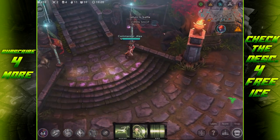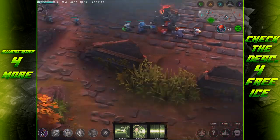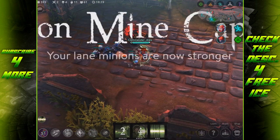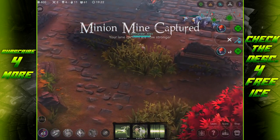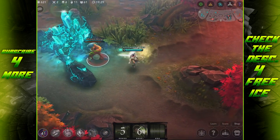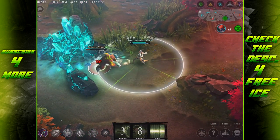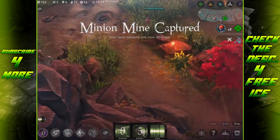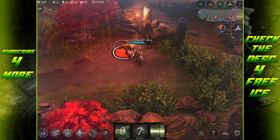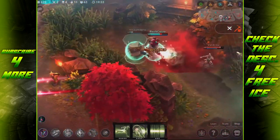As far as attack speed reduction adjustments, attack speed reduction such as Atlas Pauldron will never reduce the auto attack animation below the basic attack speed, though attack cooldowns are still able to go below the basic attack speed. Basically, if someone doesn't have attack speed at all, an Atlas Pauldron won't reduce it below that base attack speed. So you only want to buy an Atlas Pauldron if they actually have an attack speed item making their attacks quicker, because if they don't have any attack speed it's not going to do anything.